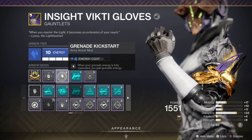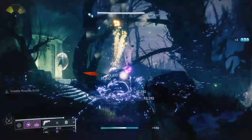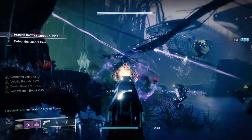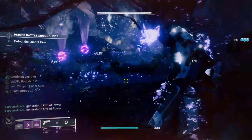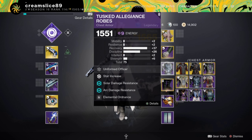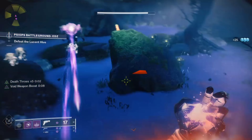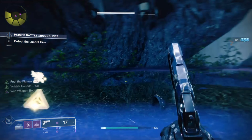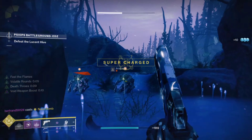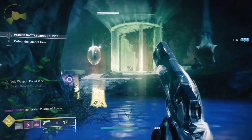On the Stasis gauntlets we've got Grenade Kickstart — when we use our grenade we get grenade energy back straight away. We've got Elemental Time Dilation so any Elemental Well effects have an increased timer. Elemental Ordnance is how we make Elemental Wells through grenade kills. And we've got Font of Might, so when we throw our grenade, Traveler's Chosen also gets a 25% damage increase.